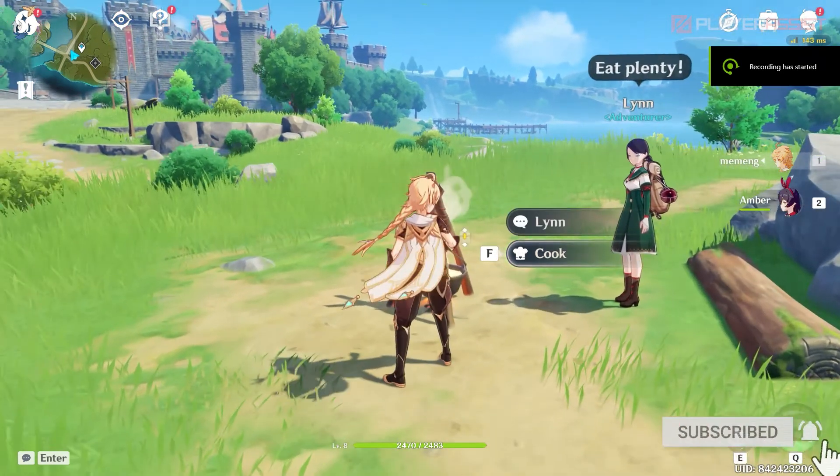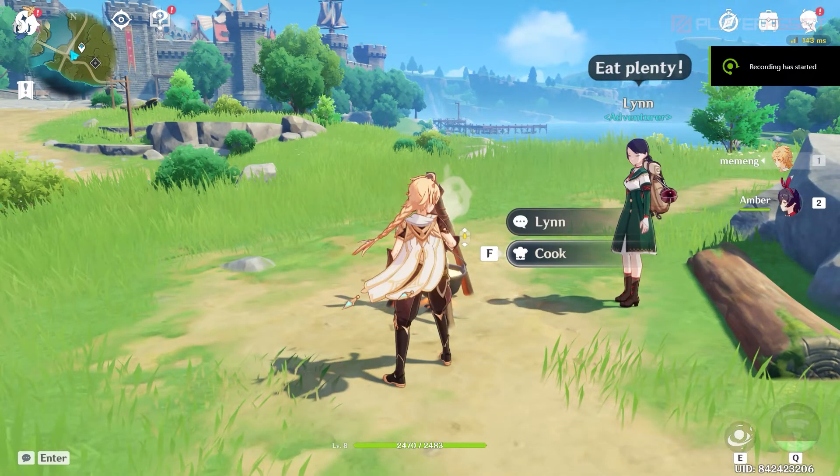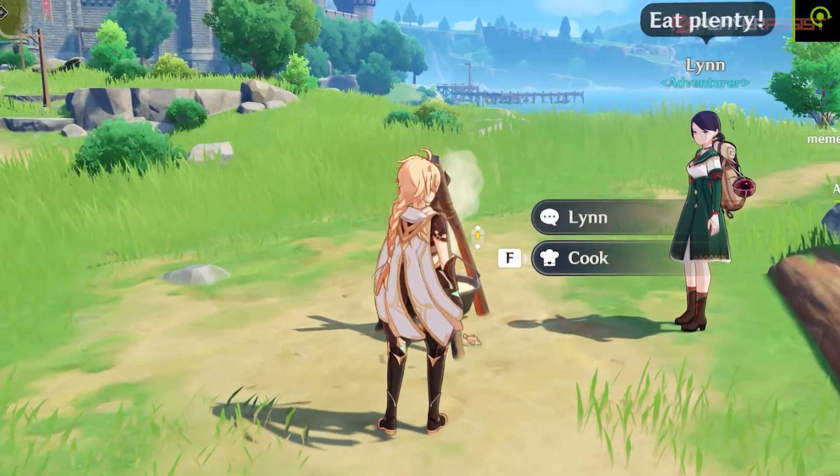First, find a stove. They're pretty much everywhere in the city or in campsites. Next, head over to it, then press cook.